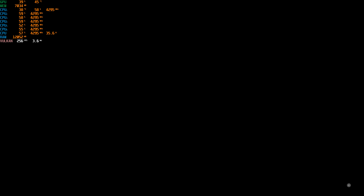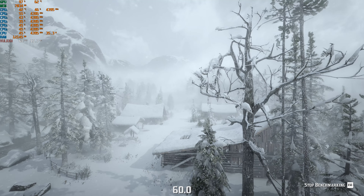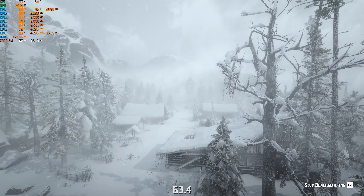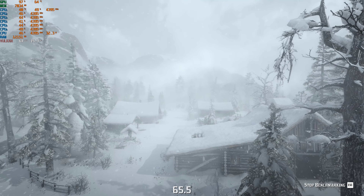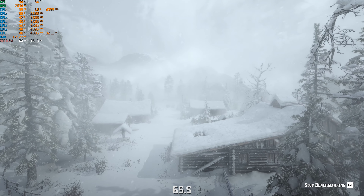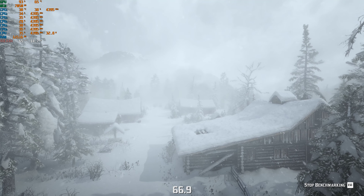The snow blizzard scene puts a rather big strain on the GPU — all the particles, ambient occlusion, physics and everything else that needs to be rendered. We're at roughly 60 frames, a little bit above. Maybe the GPU is just warming up. Let's see how it goes.